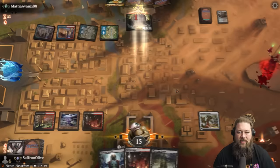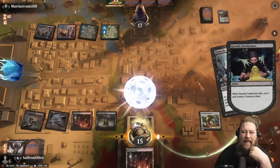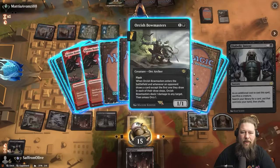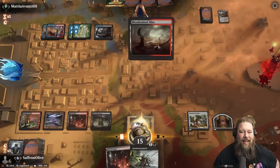I think we're going to cash in this Greedy Freebooter. It's too hard to tutor a combo piece here, so I think we just get a Bowmaster. We don't know what combo piece we need but Bowmaster is good against Raghavan. We saw last game — Animation Module, Bowmaster, Army. Maybe that's our combo this match. The real combo is using Animation Module to put a counter on your Orc Army and make a Servo. I don't even know when we want to flash it in, honestly. We know there's a bolt so it's not going to live, but the army living might be more important.